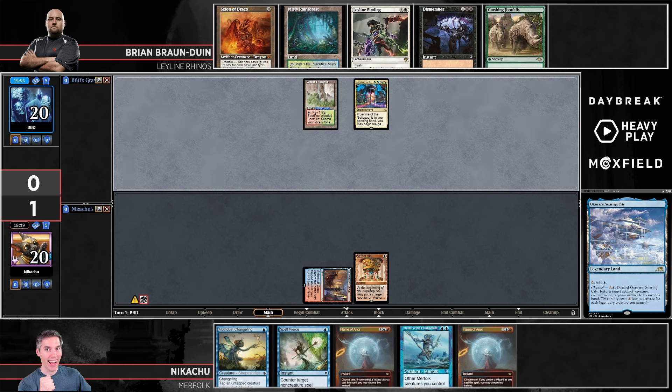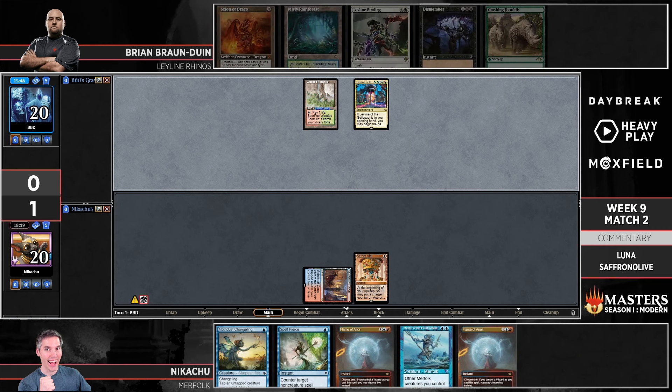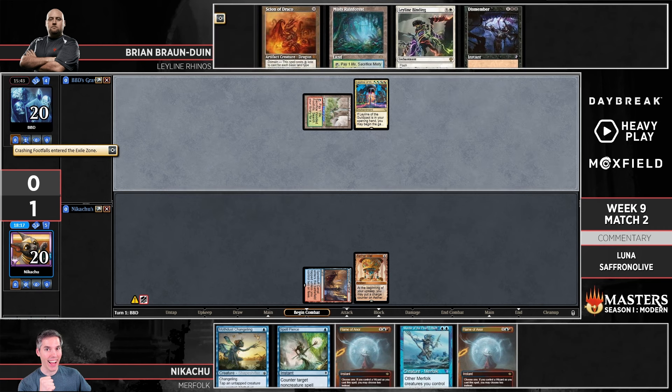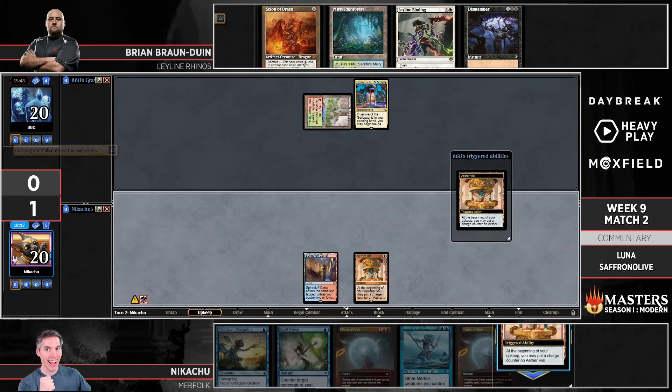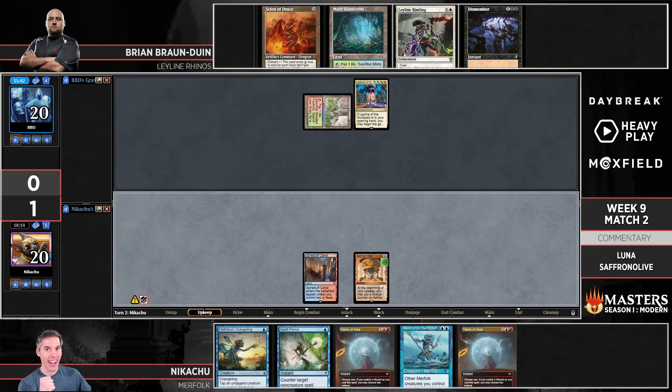BBD is going to try to kill the creatures, not kill the Vial — that seems to be the plan. There's a Rhinos off the top — not the best top-deck, I guess it's still early if you suspend it, but better to cascade into it. Doozy is suspended though. Merfolk untaps and — another Spell Pierce. Not great against Scion of Draco.